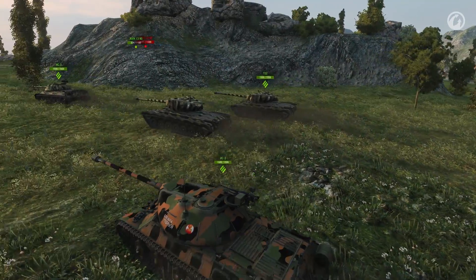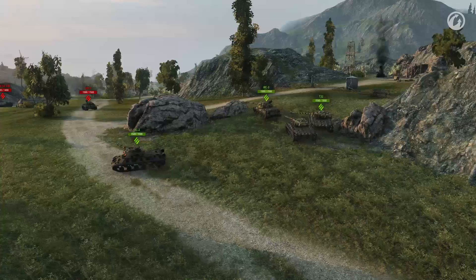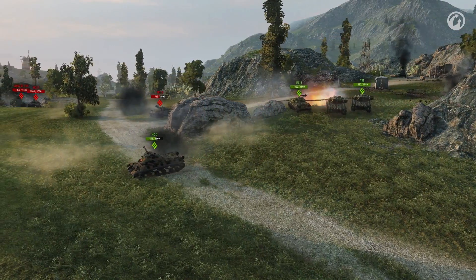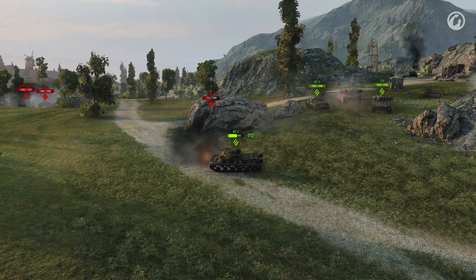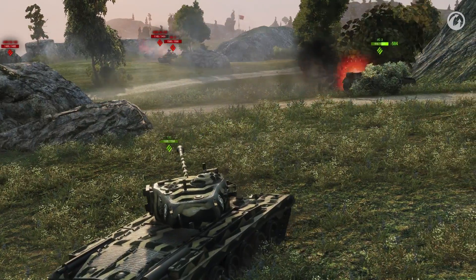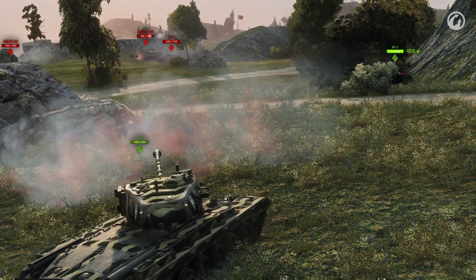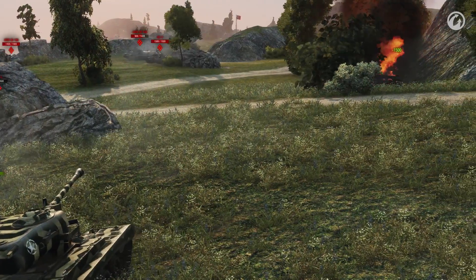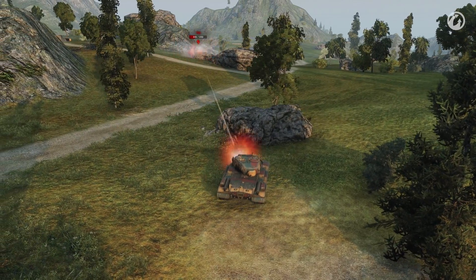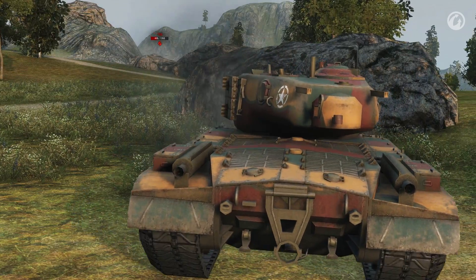I suggest taking a T32 instead of an AMX 5100 — it does really well on Mines. The map has complex terrain, meaning elevation angles and a strong turret will help us very much. You can use them to the fullest when fighting in the center of the map — just use your turret and try to deal some damage. This works for both bases. The T32 is also a great tank for side scraping, so use this whenever you can.